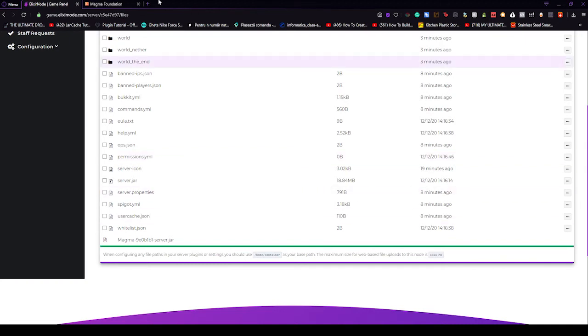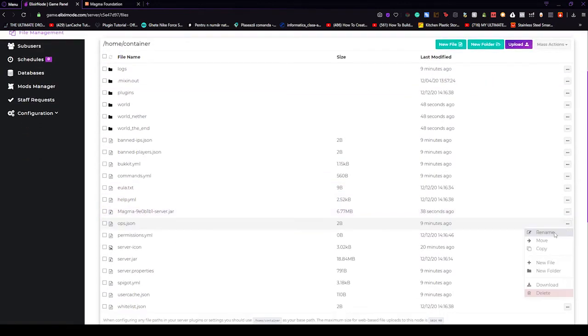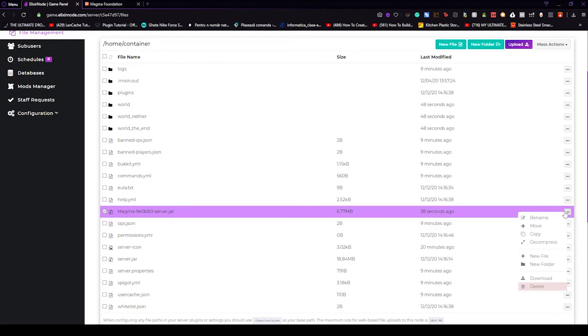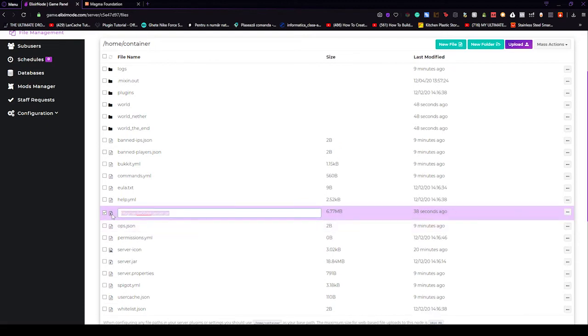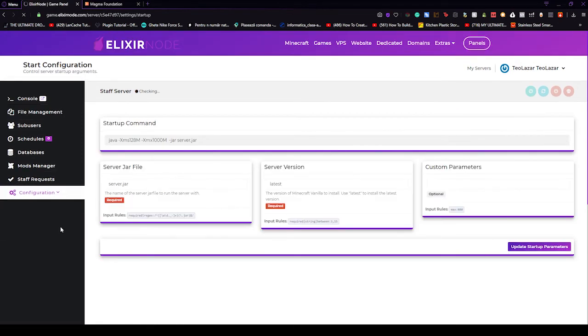Perfect, this bar is green now. Refresh the page. Look for the file, press on the three buttons, and select rename to copy the name. Go to configuration, then startup parameters, and for the server jar file just paste it here. Press update startup parameters.